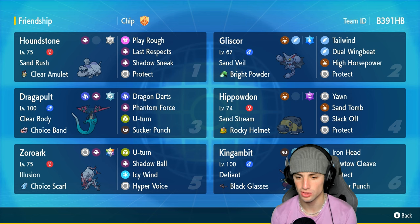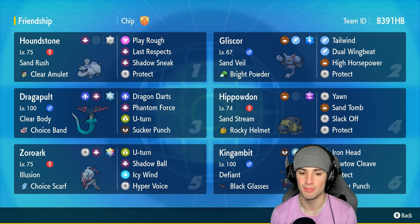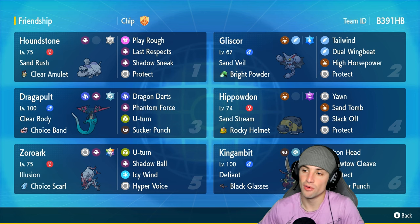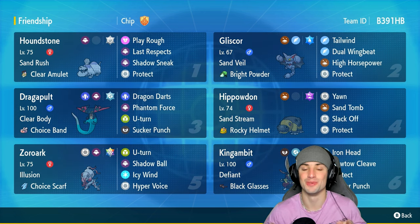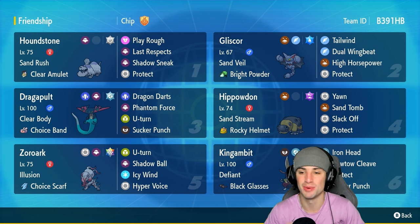Our final three Pokemon feature two more ghost types and Kingambit — just a solid physical attacker all across the board. Dragapult same thing with the choice band doing big time damage. Then we have Illusion Zoroark, a fun tricky Pokemon with the choice scarf and U-turn, shadow ball, ice beam, and hyper voice. Rental code is at the top right corner — smash that like button and subscribe, and let's hop into match number one.